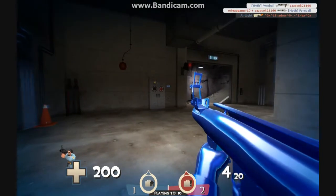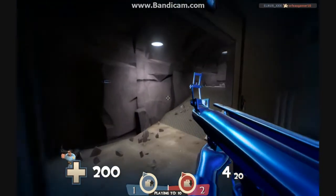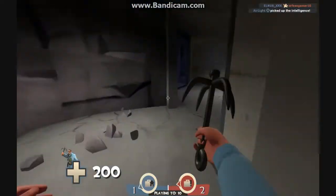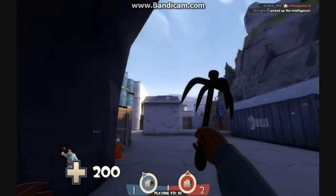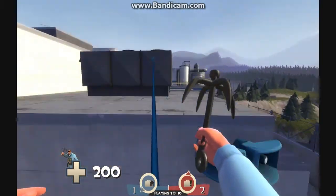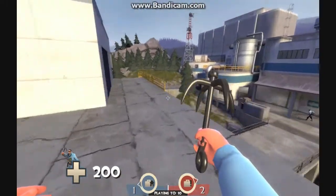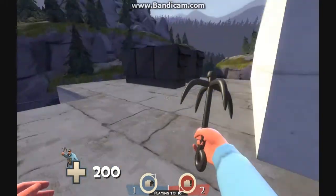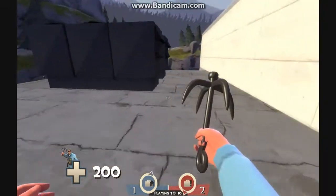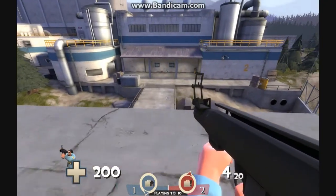Cannot talk today. I might as well just use the Grappling Hook up there. I really like this because you can get to places you normally couldn't. You could get up here — I mean, you were always able to get up here, but you weren't able to go over here because that would just be an unfair sniping spot.